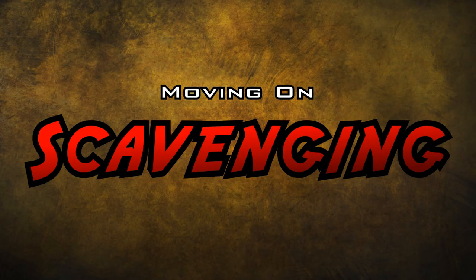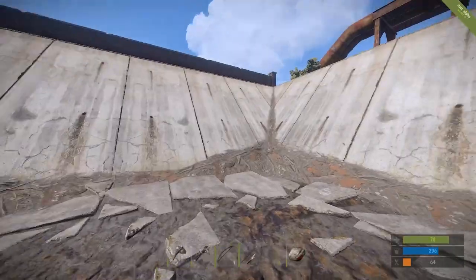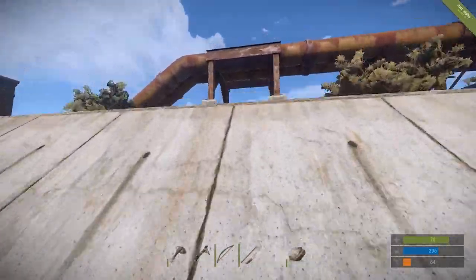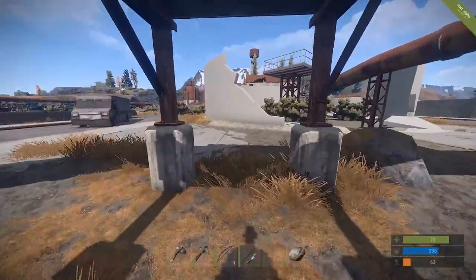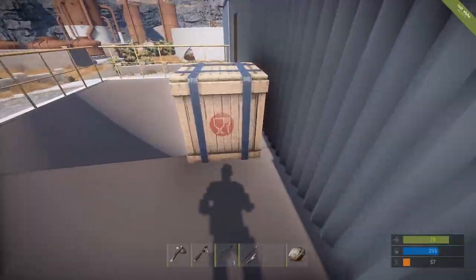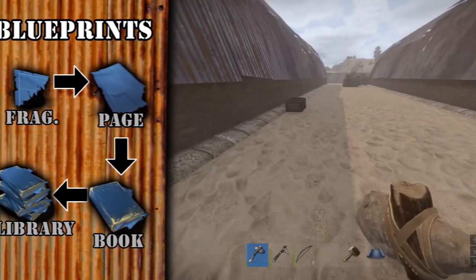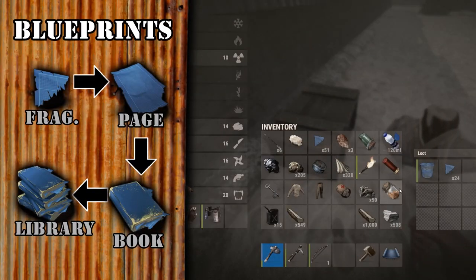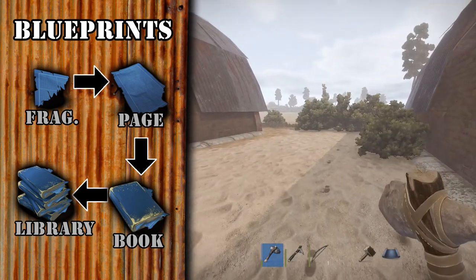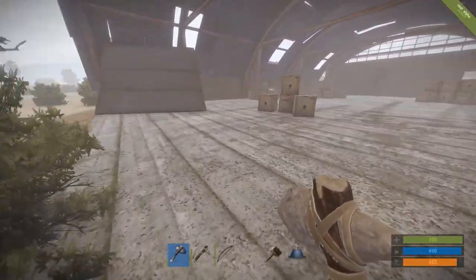Moving on: scavenging. You need better equipment and more advanced crafting recipes. Crafting recipes are bound to your character per server — even after you die, you don't forget what you've learned to craft. Find some ruins, search boxes, loot crates, break open barrels, take the good stuff. Use 20 blueprint fragments to reveal a low tier craftable. Craft 60 fragments into a blueprint page that reveals a standard quality craftable. Craft pages into books, and books into libraries for better kit.